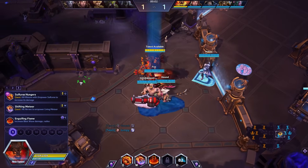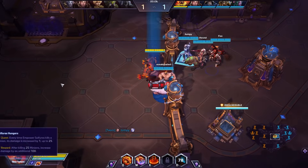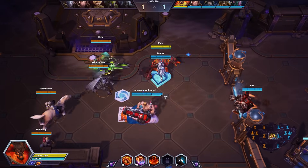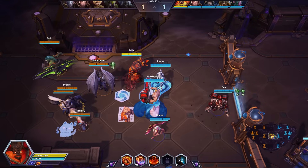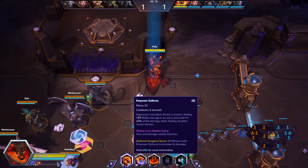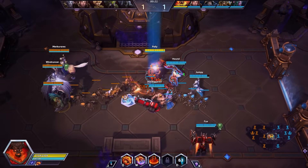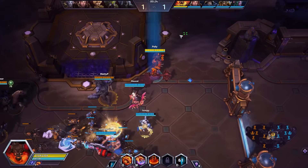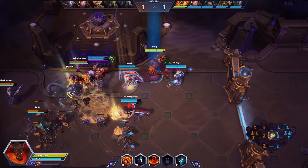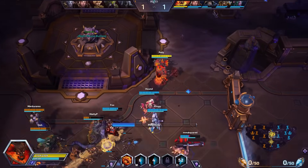We've been trying to get the Q build to work in the last few matches and I've had some growing pains. Hopefully today's the day. Our Q ability is called Empower Sulfuras — it makes our next basic attack instant. It's going to be resetting our attack swing, smashing the ground and dealing AoE damage. And with our setup today, it's going to be healing us for a decent amount of HP as well.